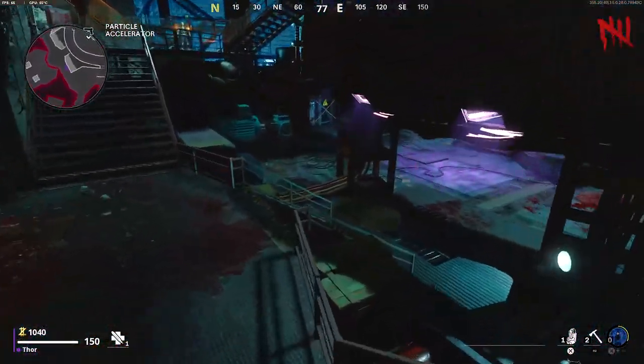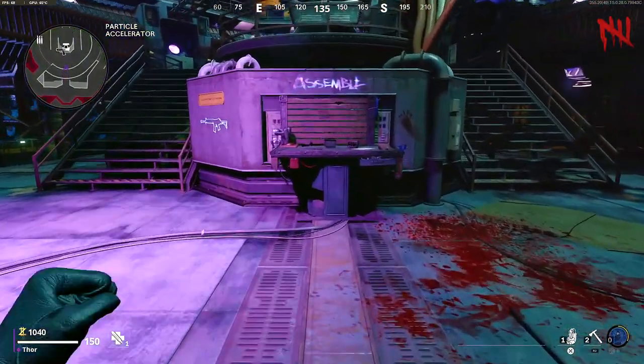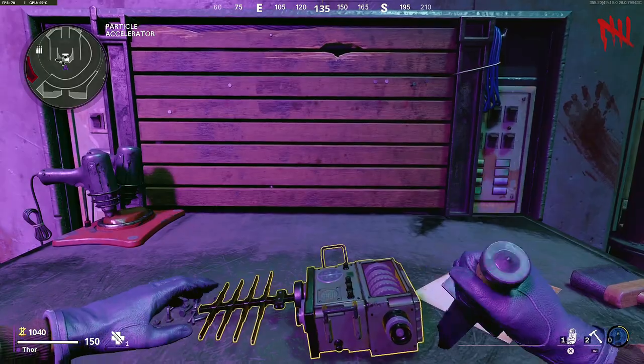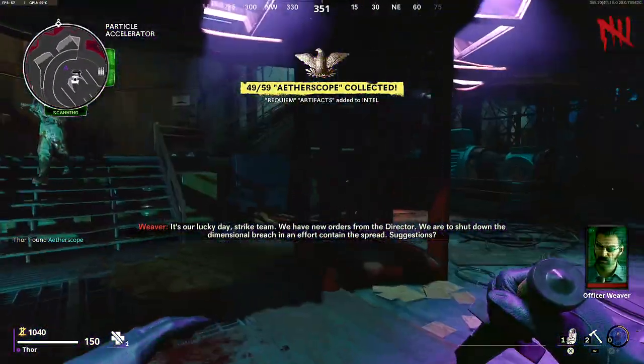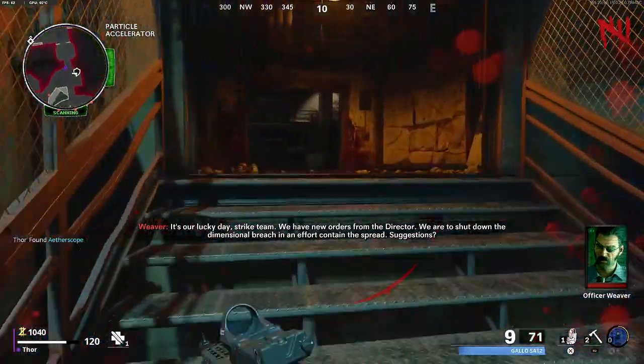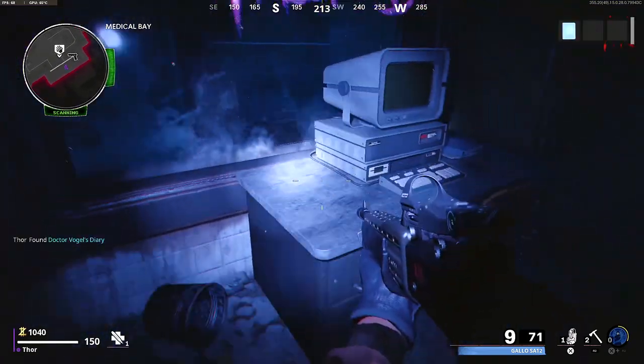Now that you have the etherscope parts, make your way back to the Pack-a-Punch area. Just underneath the Pack-a-Punch will be a workstation where you can now build the etherscope. Collect the etherscope and now the portal in medbay will spawn. Use the portal in medbay and collect Vogel's diary.